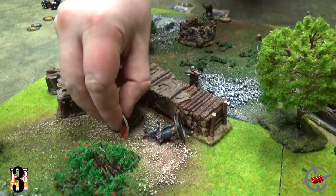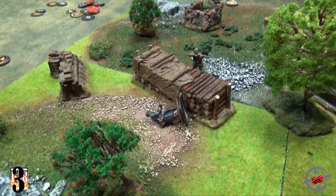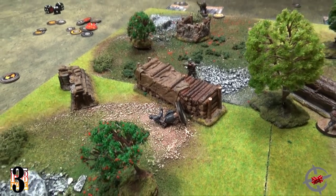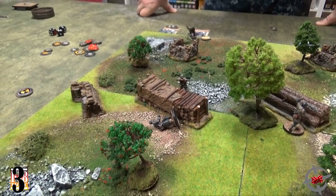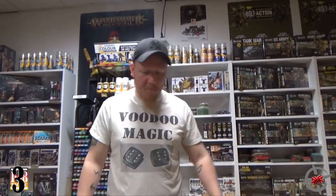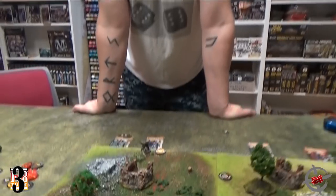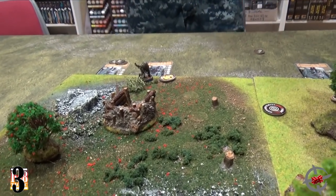Here's one of the cool things about the game — he's not removed from play. He is now cover. The fact that he's lying there means one of my models can't stand where he is — I'd actually have to spend an action to move him if I want that spot. Now I see I can advance with my NCO.